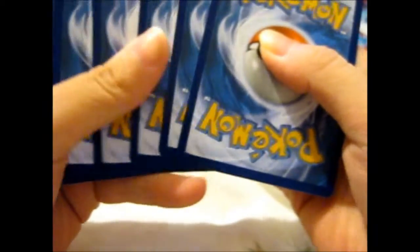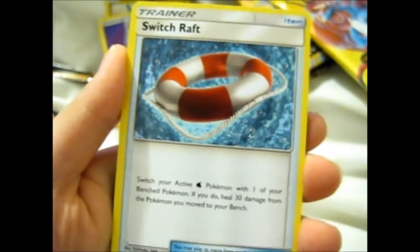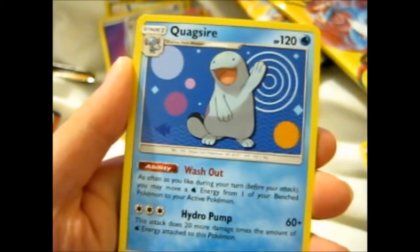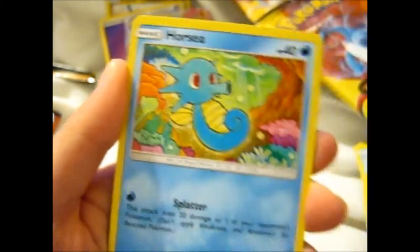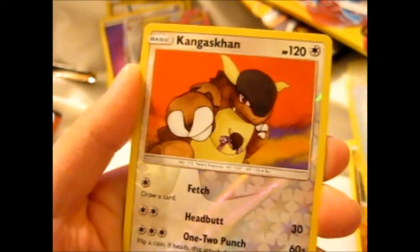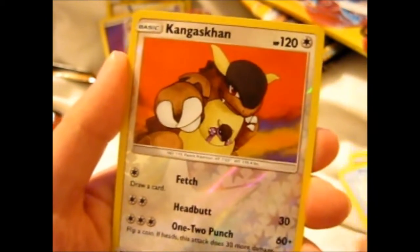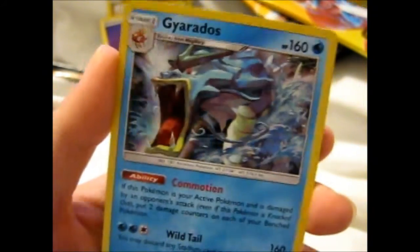I normally do ultra rare or better and give out a code, but I want to see how many ultras I get. I obviously have more than one, so I'll give you a code anyway at the end — we shall see if my luck holds. Second pack: a Switch, a Jangmo-o, a Magikarp, a Kangaskhan reverse — that's nice — and a Gyarados holo.